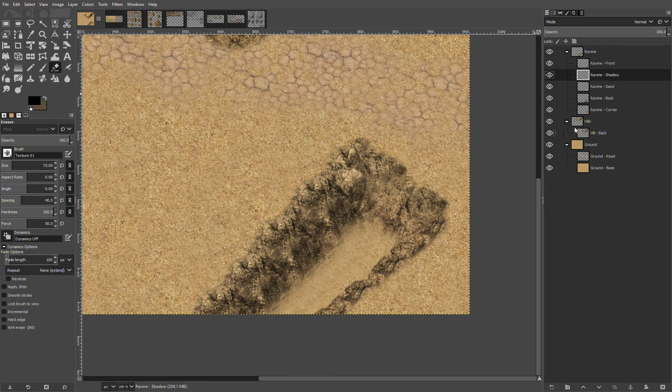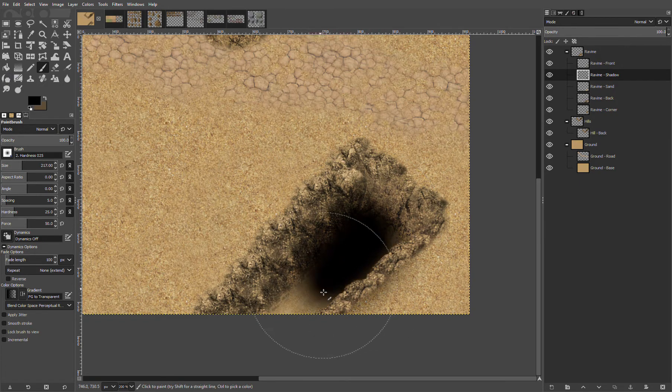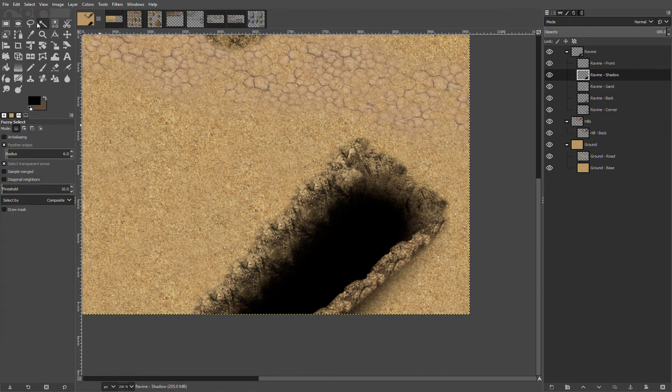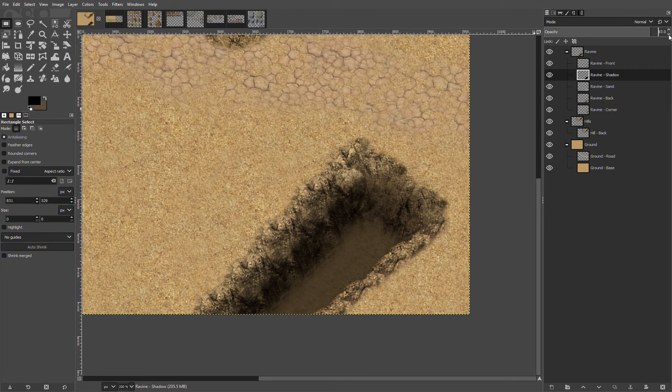Then I'm going to make a new layer — it shouldn't be as bright down in there, so I'm going to make some shadows for it. I'll use the brush tool, make sure I'm on black, heavily feathered, make it very large, and just kind of fill in that ravine. I can use my lasso tool because I don't want anything extending out of my little ravine. Delete that part of the shadow out, then just start lowering the opacity — so now it's a little bit darker in there.